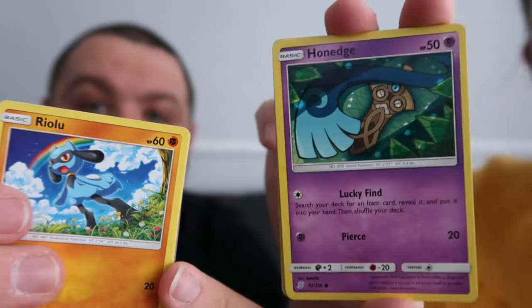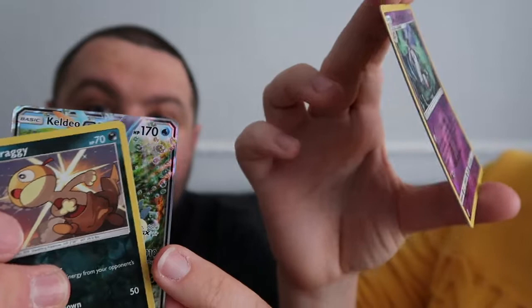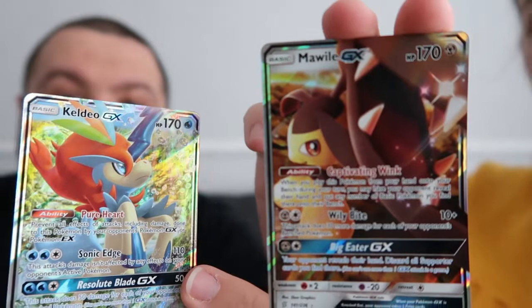I've got a Fletchling, Riolu, Honedge, and Meditite. Mine is a reverse holo Alolan Marowak. That is a Keldeo! And I have a Mightyena - normal Mightyena, not shiny, just the coloration. Oh, I've got a Gyarados though! I've got Gyarados so far. Who hasn't got Gyarados? I love opening packs.